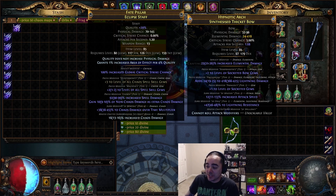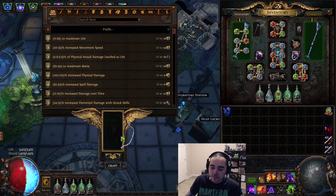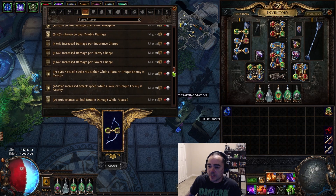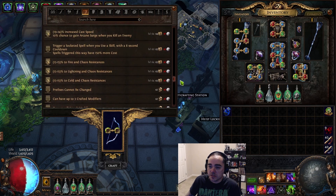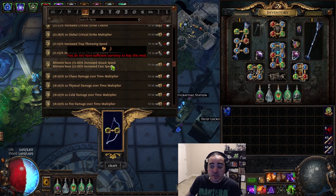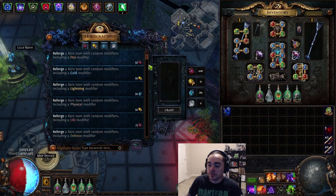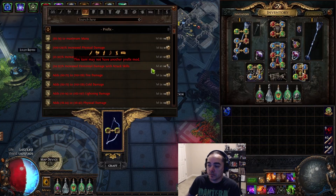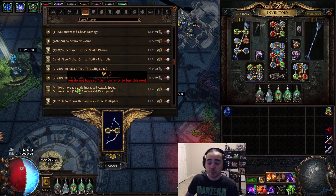You've got a plus 3 bow with increased attack speed. I did some testing between fire damage over time multiplier, and then I've seen some people use the minion one — minions have increased attack speed if you take the Spiritual Command, because then increases and reductions to minion attack speed affect you as well. So you'll actually get the 25 to 28% increased attack speed.